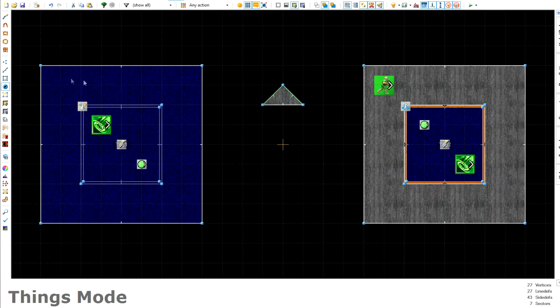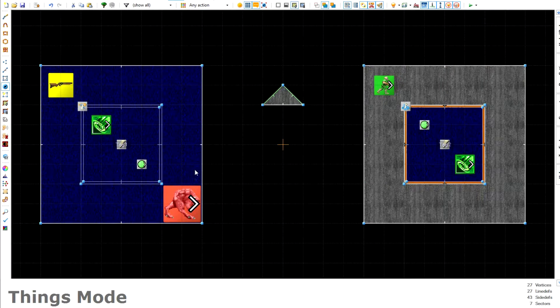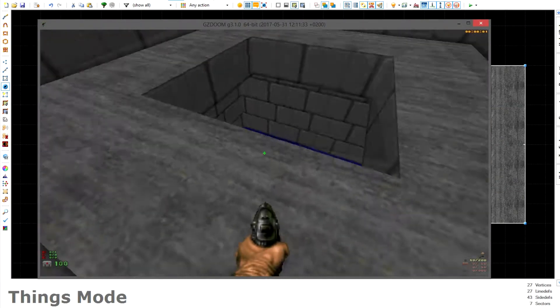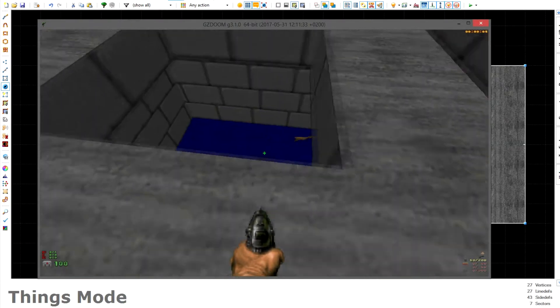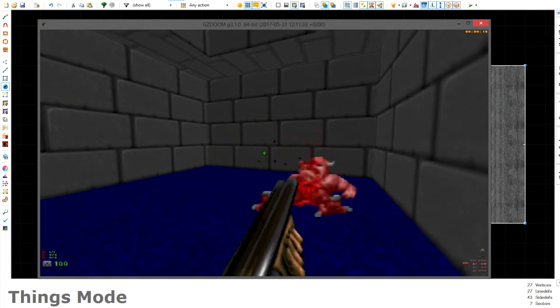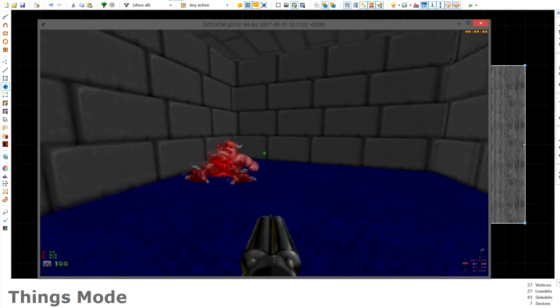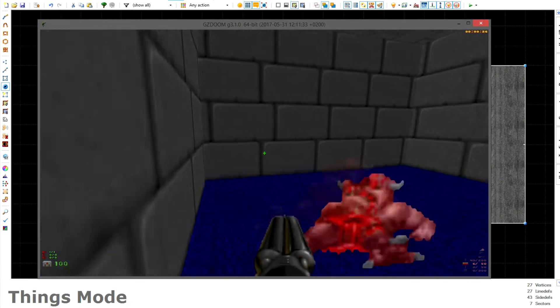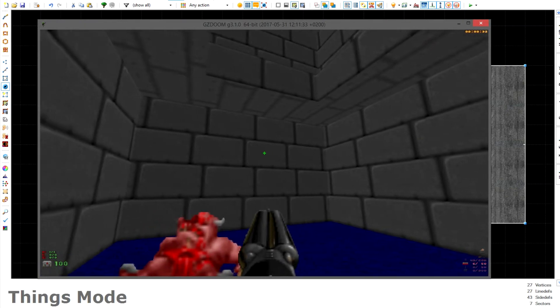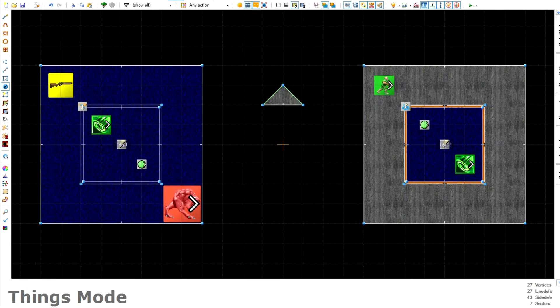That's all you need for the teleporting process. Adding a demon and a super shotgun in the lower sector for testing — let's try it out. We can clearly see the demon and the super shotgun down there. Dropping through the hole, we are now in the lower sector, the demon is attacking, and we picked up the weapon. We have succeeded in making a vertical teleporter. It looks like we are in the lower sector below the higher floor. I hope this helps you make some interesting level designs — you can do some really cool tricks with this method.